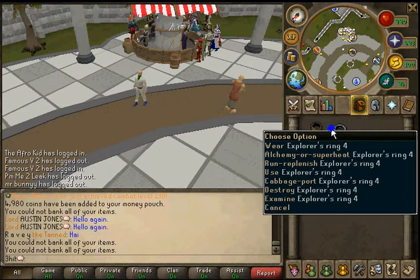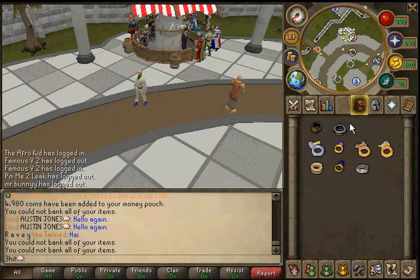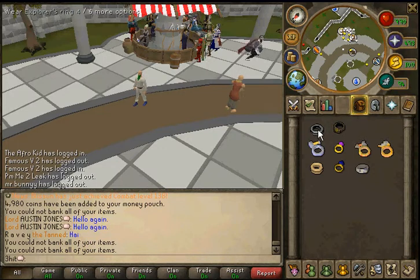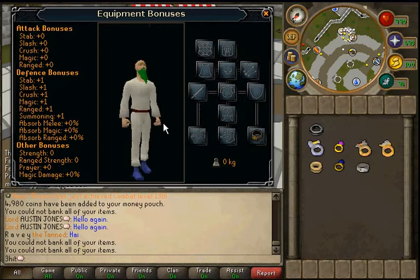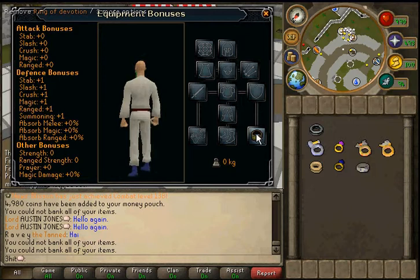It also will restore your run energy. With the fourth version, it will restore your run energy up to four times in one day. So for free-to-play, with your agility level basically being one, it's a very useful ring. The Ring of Devotion is also free-to-play, and it gives plus one to all of the defensive stats, which makes it a very useful ring in free-to-play.